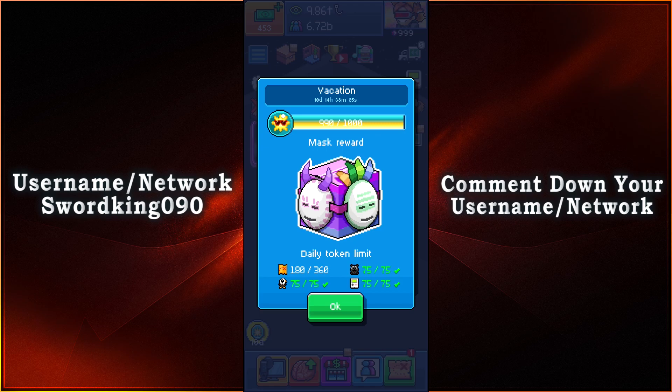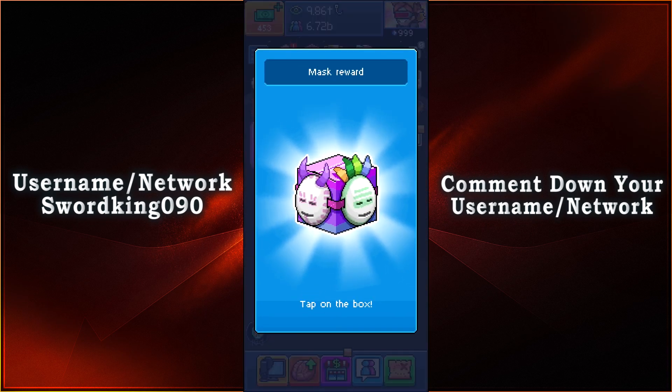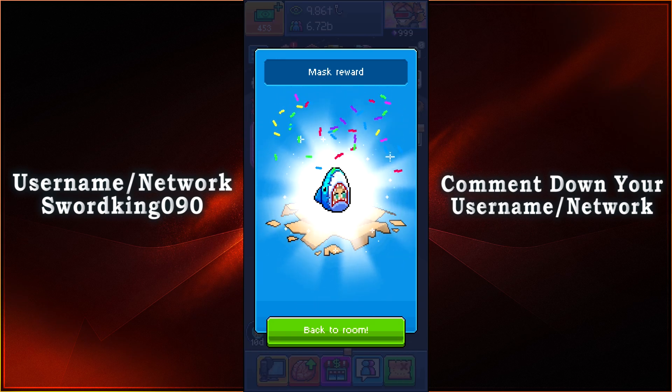Without further ado, let's go ahead and go back to our room, get that quest out of the way to get the remaining tokens, and there we go. From there we have ourselves a Mask Award box, and a couple of taps here — look at that.